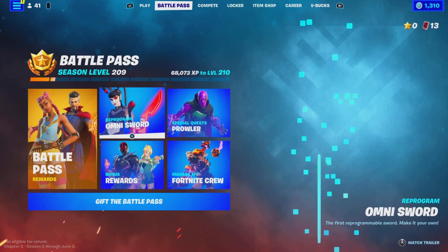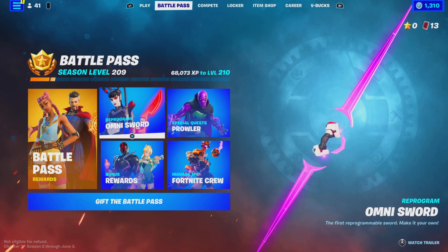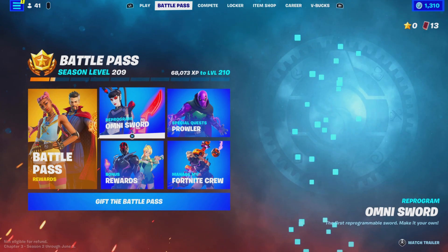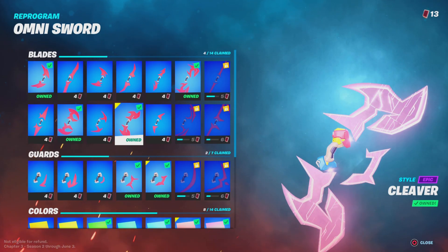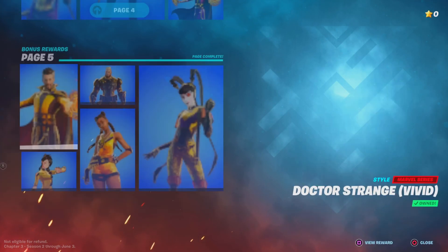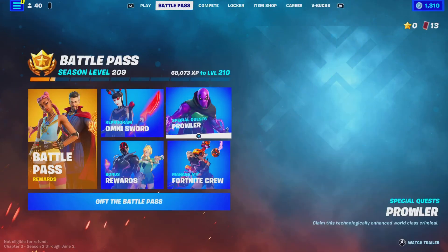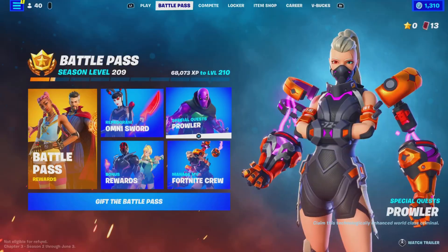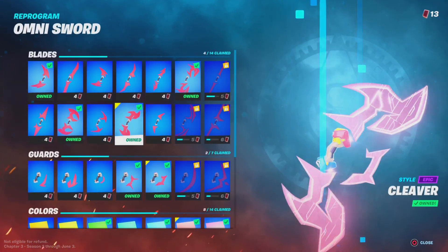We have a total of 13 Omni chips. The season's almost ending — we've got like 5 more weeks left — so we've got some stuff to unlock from the Omni Sword styles. We already completed all the bonus reward styles and all of the Prowler challenges, and obviously we got the brand new Fortnite Crew Pack. The battle pass is all complete; now we just need some Omni Swords.